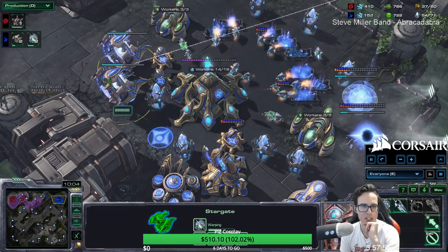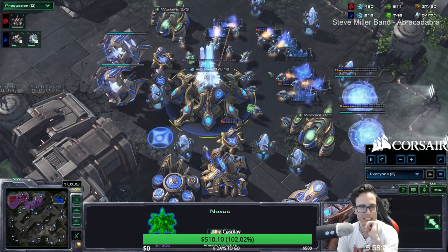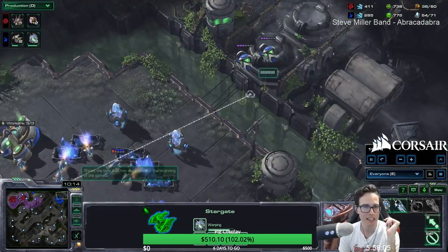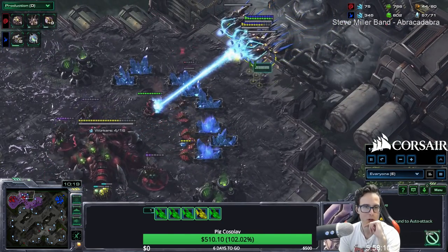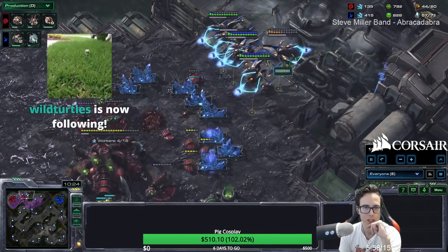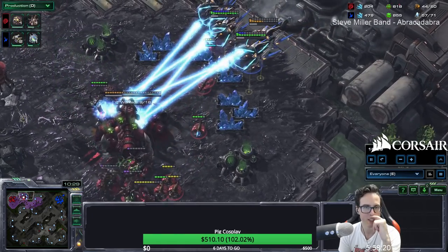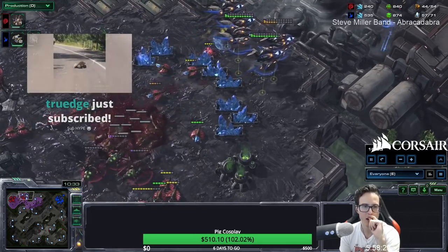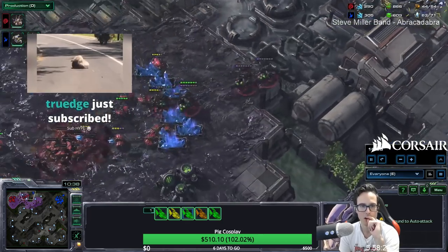More oracles on the way — four stargates on one base! Florencio showcasing his knowledge of how much production you can support off one base. He's got 800 gas banked. The void rays keep coming in, picking off drones, overcharging to take down spores. A'Villo gets some good transfuses off but the void rays just keep coming. Then Florencio just clicks on the hatchery — oh my god that's so bullshit! That's how you tilt someone.